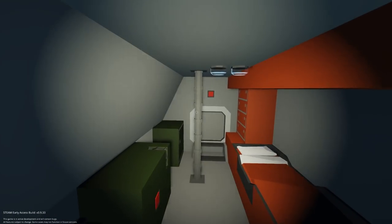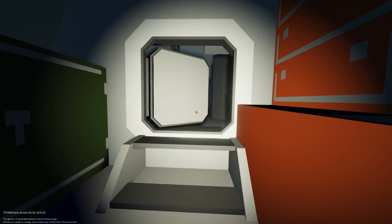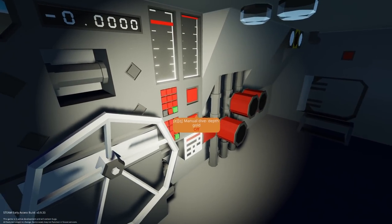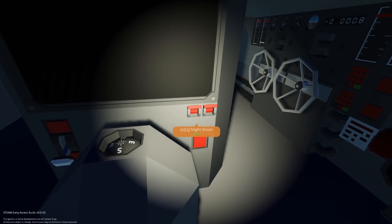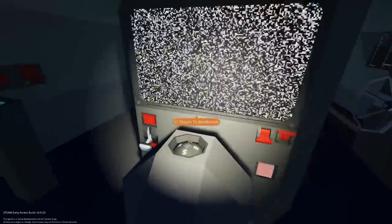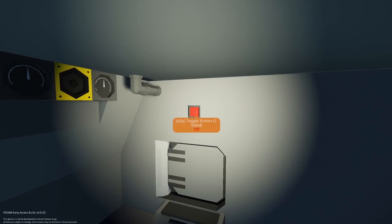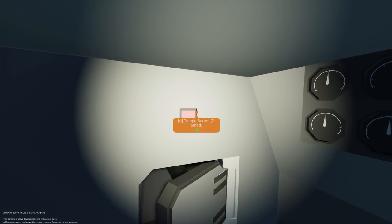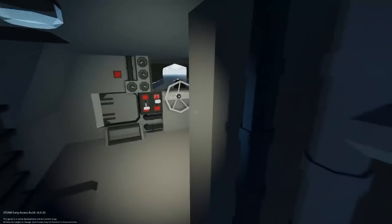I'm going to climb in and let's get this bad boy fired up. You might want to seal that door, by the way. Why isn't my light working? I'm pretty sure the Japanese sub didn't have a TV on the inside of it — just saying. I bet it did. The Americans stole it, by the way, and then sank it. Wait, we didn't even play with it?